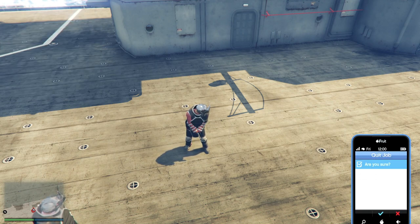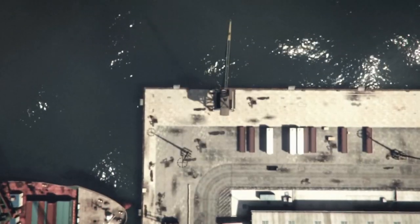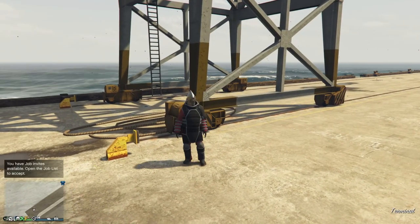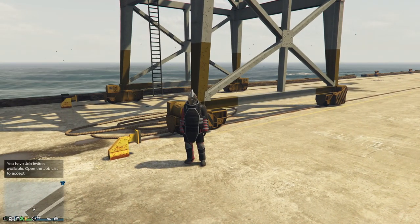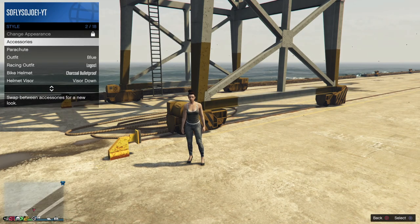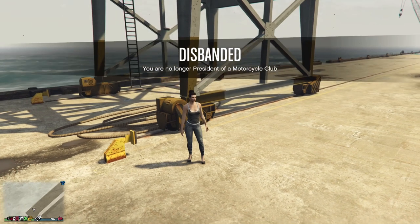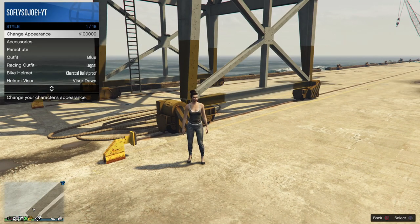Once you're done, quit the job from your phone. Once you're back online, you'll notice that you don't have the outfit yet. What you need to do is disband your CEO or Motorcycle Club, go into the interaction menu once again, go to Style, and change your appearance.